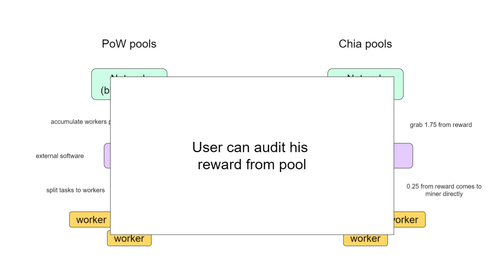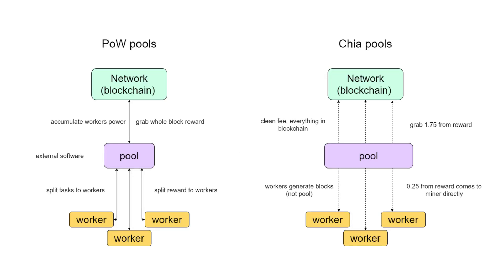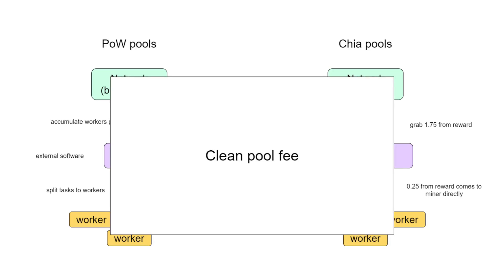The second major advantage is a clean and trusted pool history — how many blocks the pool created, how much power it has, etc. Everything will be reflected in the blockchain, so users can easily audit their reward history and check that the pool didn't steal anything. That's really important, because in proof-of-work algorithms we cannot be sure that a pool is 100% honest. In Chia, we can be sure that the pool takes the exact fee and nothing more.